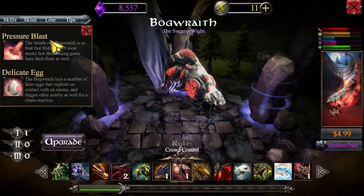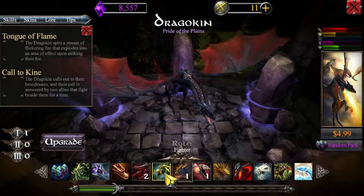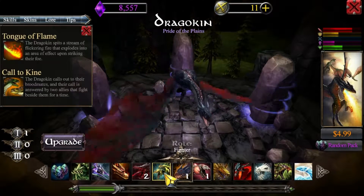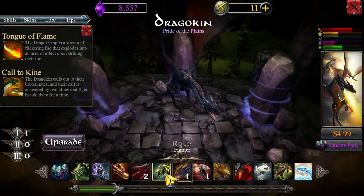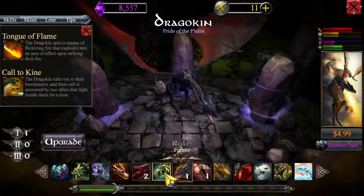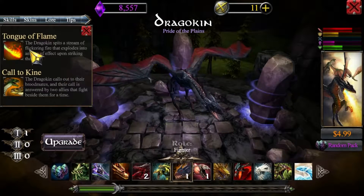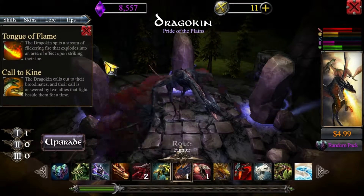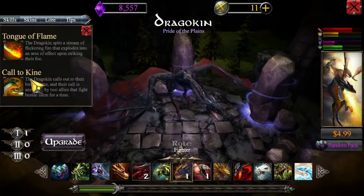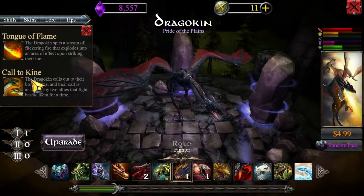Each dragon has two abilities, and you have to combine a dragon with a weapon. The weapons also have two abilities, so you get four abilities that way. Something I don't like about this system is the fact that your auto attack is the first of your abilities, so you really only have one ability that's not an auto attack.